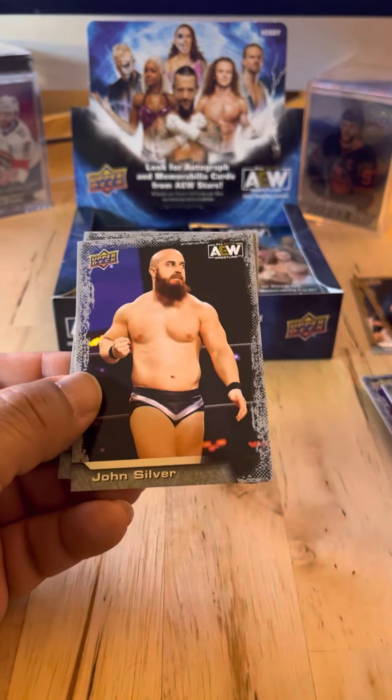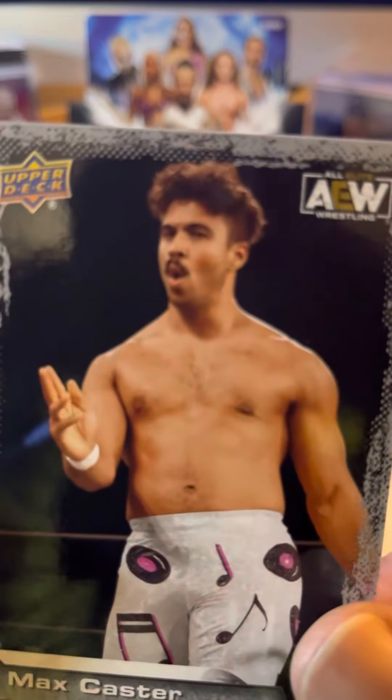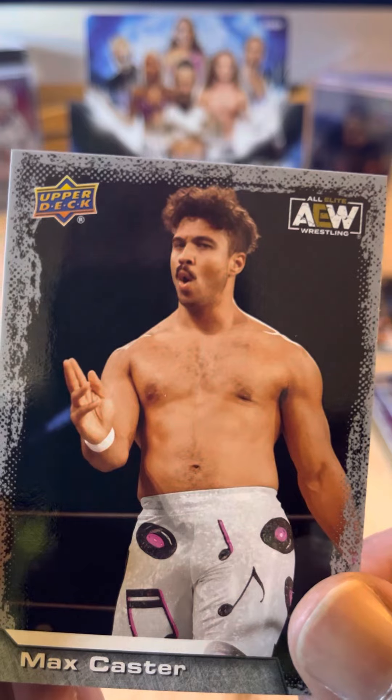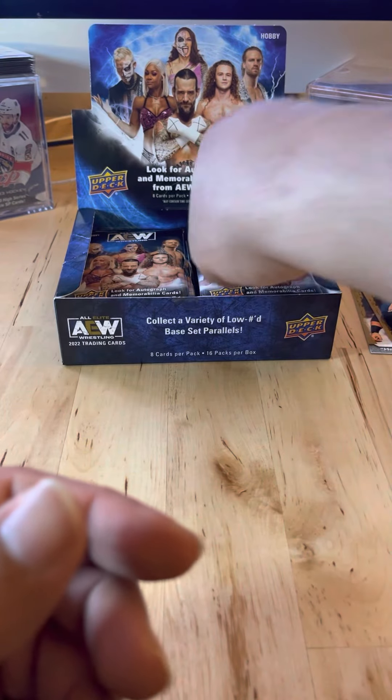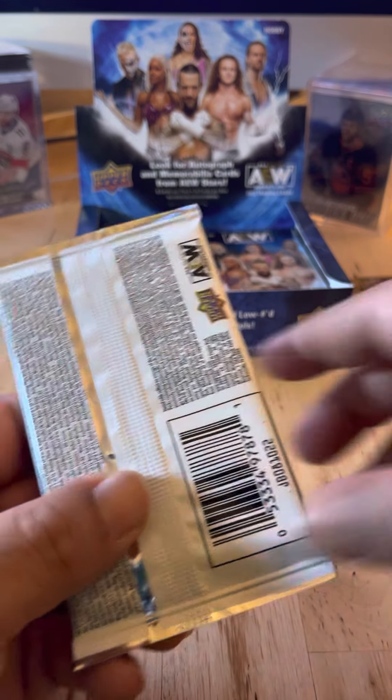Frankie Kazarian. John Silver — he's hungry. And Max Caster. That mustache on Max Caster — how old is that photo? That's four packs down.